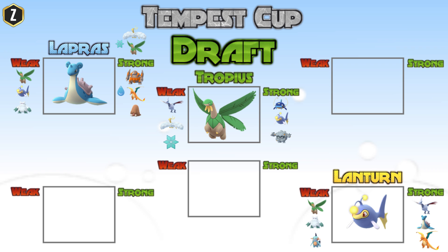So like Piloswine — having Water Gun and Surf is going to do a lot of work to Piloswine, and Lapras is definitely a great counter for Charizard and Rhyperior. Lapras is super bulky and also does very well against Altaria with those Ice moves. That's why I'm going to have Lapras on my team.